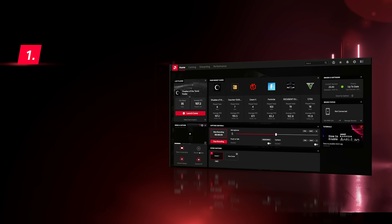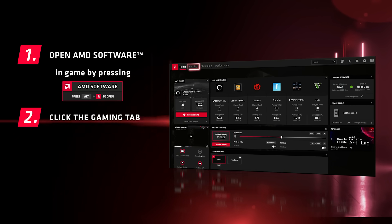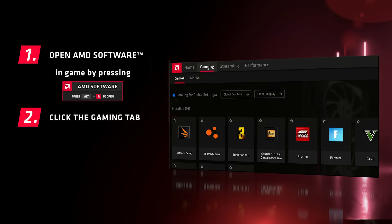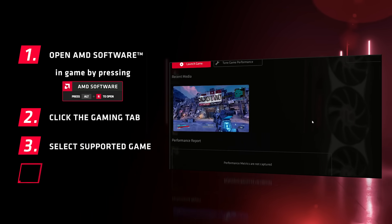What Radeon Anti-Lag does is reduce latency and improve responsiveness in some of your favorite games. You can enable it on a per-game basis or globally in AMD software. To do it on a per-game basis, go into AMD software, click the gaming tab, then choose your favorite game. From there, click the toggle to enable Radeon Anti-Lag and you're good to go.